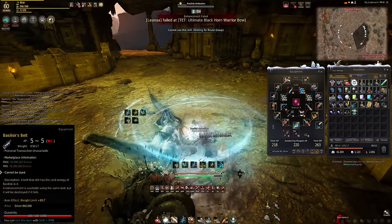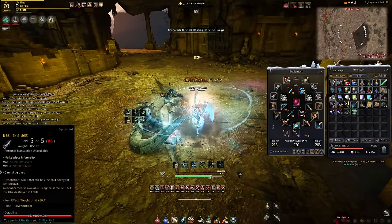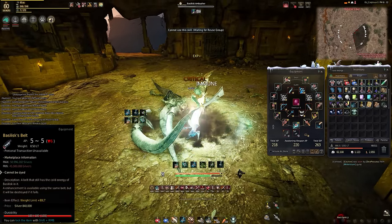Here is the end of the rotation results: I got one Rokaba piece, the ring piece, and 522 Basilisk scales.